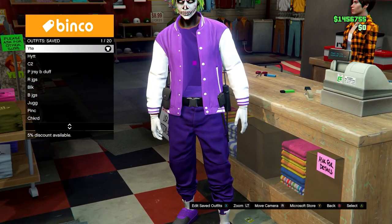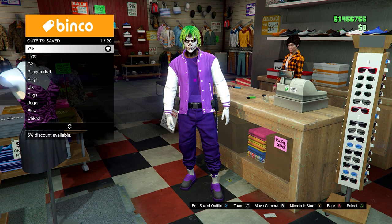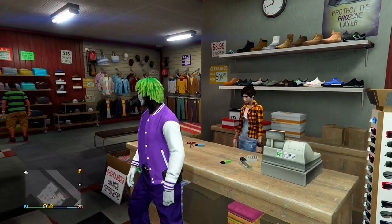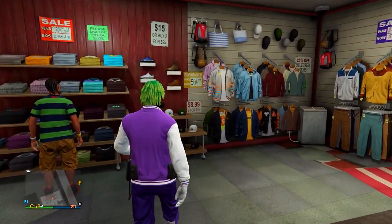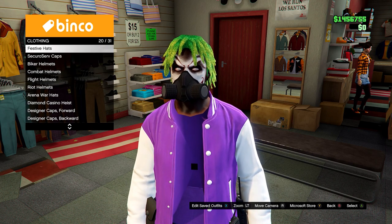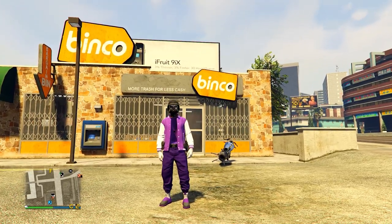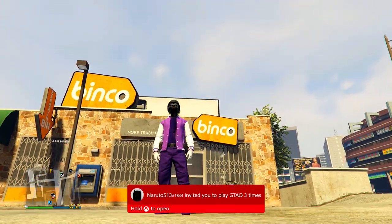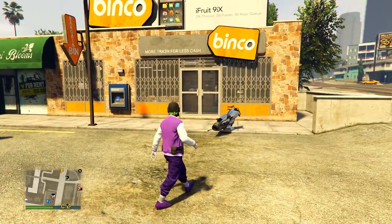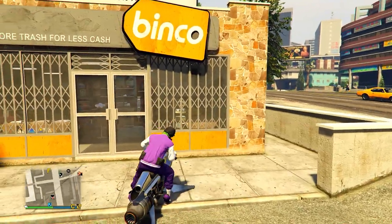Feel free to add accessories. You can also add body armor, or add the purple bulletproof helmet which you could have got using the glitch at the start of the video - use the telescope glitch to merge it onto this outfit. You can also equip a rebreather, and if you want to add the IAA badge I'll leave a link in the description. That's the outfit complete! If you liked it, a like would be massively appreciated. Comment 'bingo' down below if you made it to the end. Thanks for watching, have an awesome day, and I'll see you in the next one.